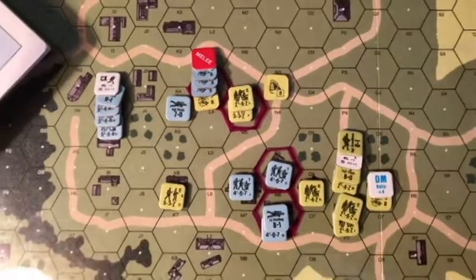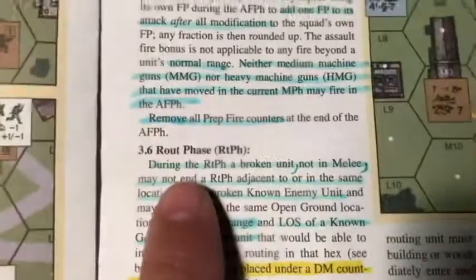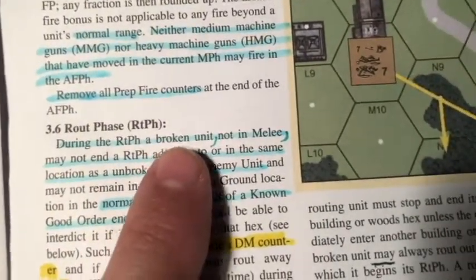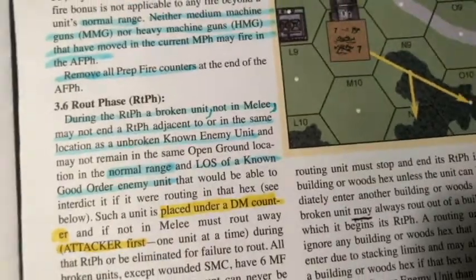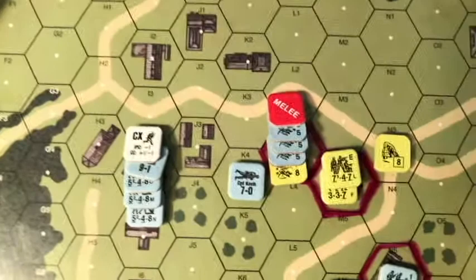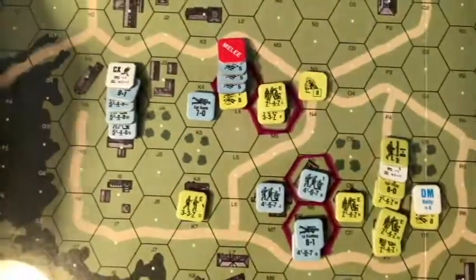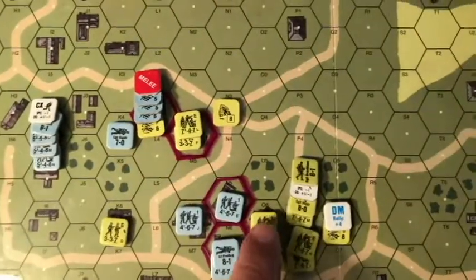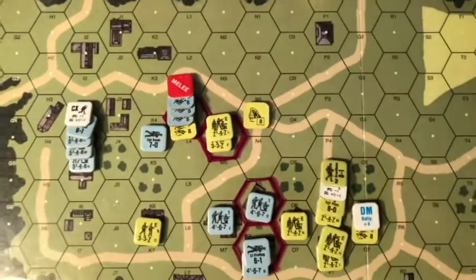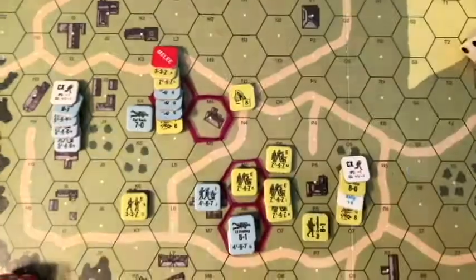American turn two route phase, with all these broken units with a melee marker on them. During the route, a broken unit not in melee may not end the route phase adjacent to — so on and so forth. These are in melee, so I'm going to say they stay there. Whether that's the way to go or not, I don't know, but that's what I'm going to do. These Americans will advance into there for close combat. These will advance into there for close combat. These will advance up. End of American turn two.